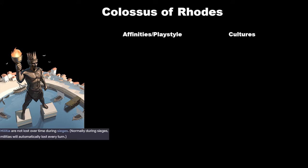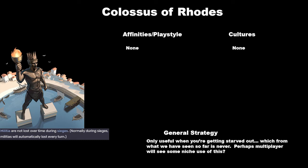Let's get started with our first wonder of the classical era, which is the Colossus of Rhodes. The Colossus of Rhodes is not going to start us off very strong. The only effect of the Colossus of Rhodes is that militia are not lost over time during sieges. This doesn't really have any particularly strong effects, doesn't combine well with any particular affinity, and there aren't any particular cultures that make strong use of this. It's only useful when you're getting starved out, which almost never happens.